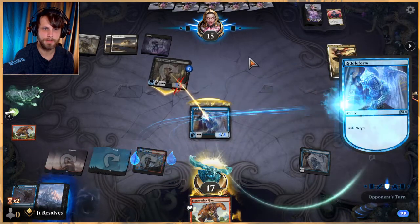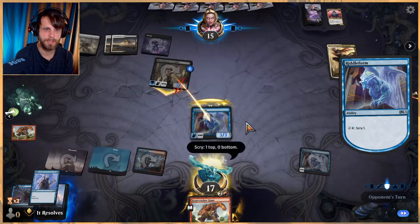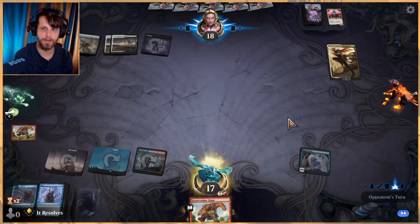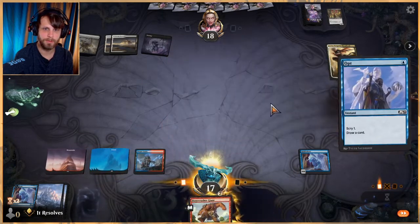Let's go ahead and Scry here as well. I actually think we keep Opt — it gives us a way to activate the Riddle Form here, which we do want to do.